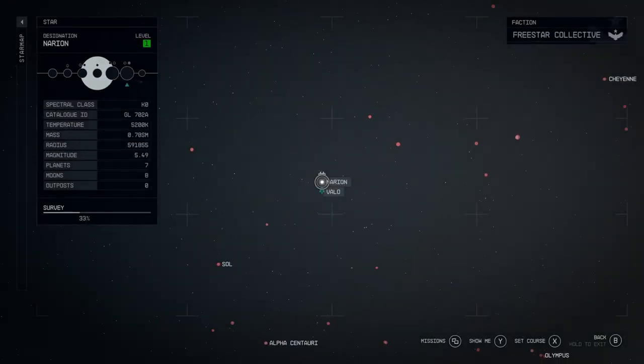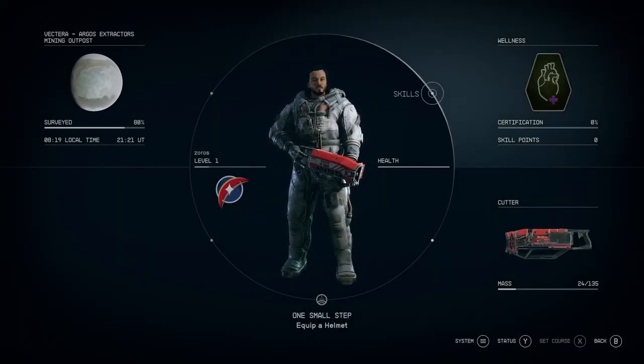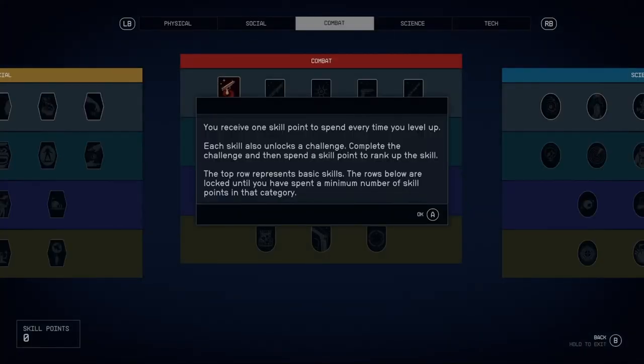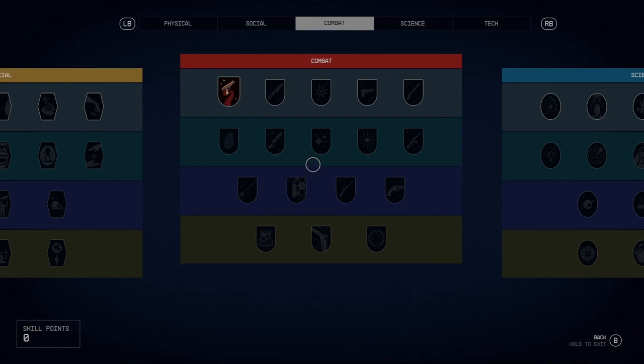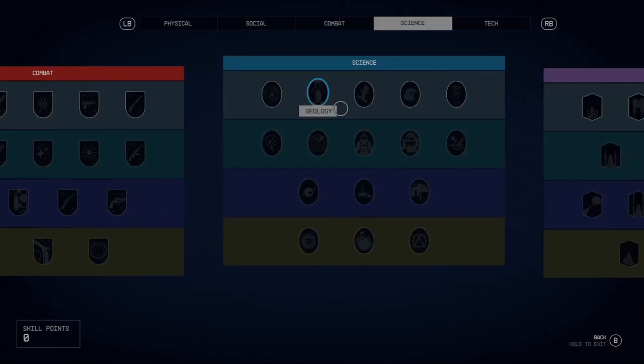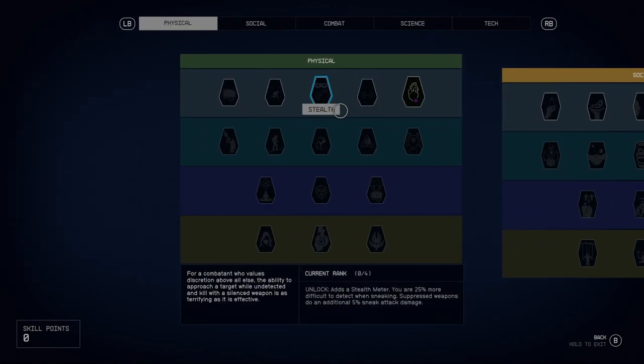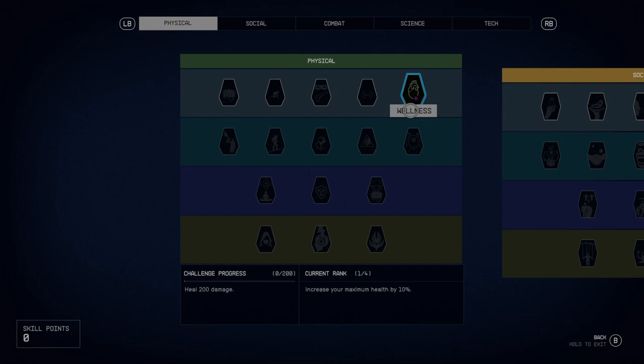Wow. You receive one skill point to spend every time you level up. Each skill also unlocks a challenge — complete the challenge and then spend the skill point to rank it up. The top row represents basic skills; the row below is locked until you've spent a minimum number of skill points in that category. This is more like the Fallout skill tree. Science, tech, physical, social, combat — five categories. Maybe later I'll take time to read those properly between episodes.